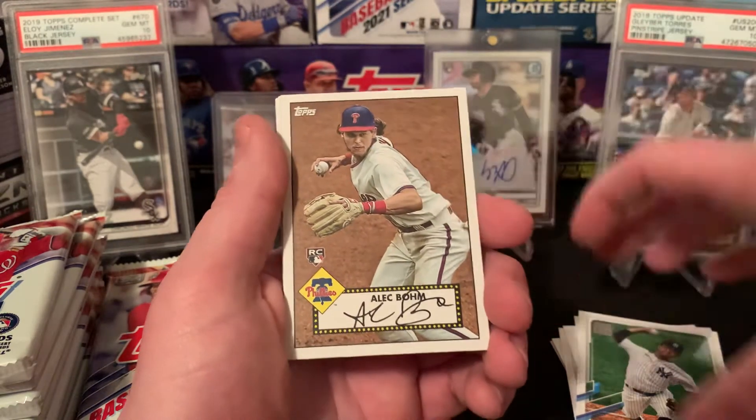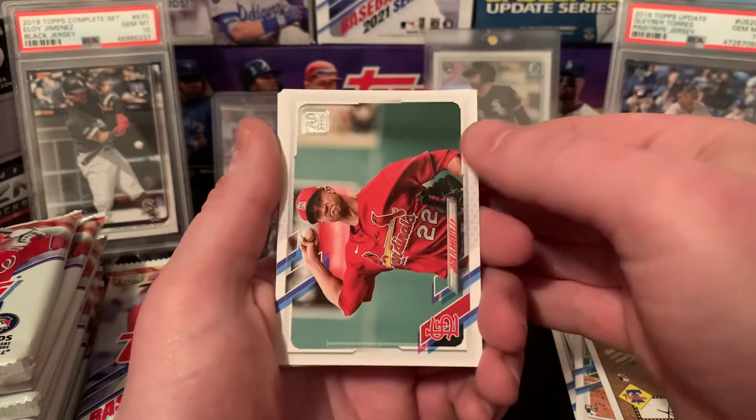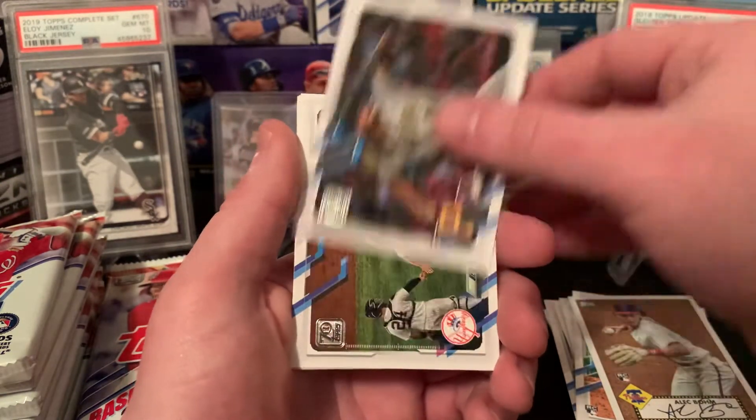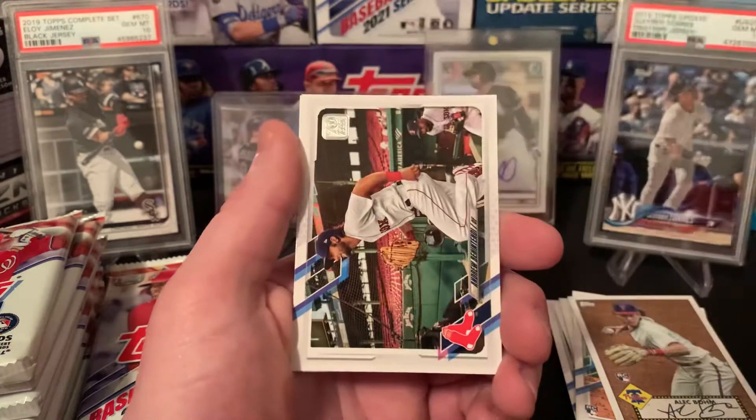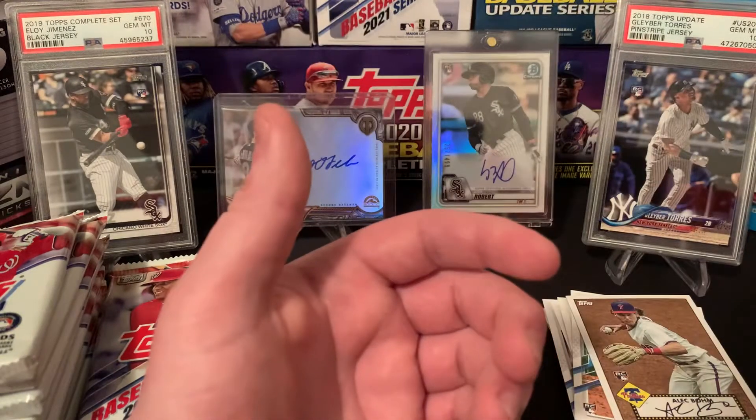Bellinger insert — love this. Alec Bohm 52 rookie card — don't have one of those yet. Jack Flaherty, Chris Archer, Benintendi newest Royal, John Gray to finish that one off.